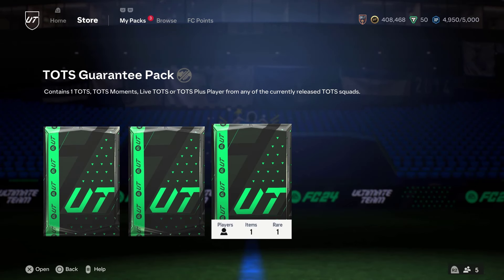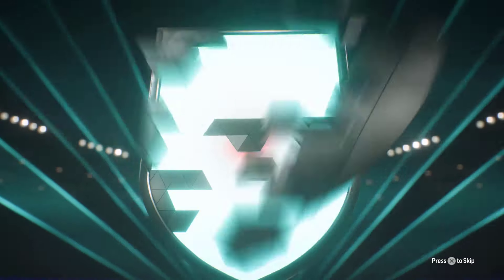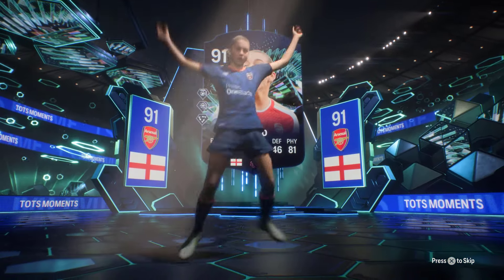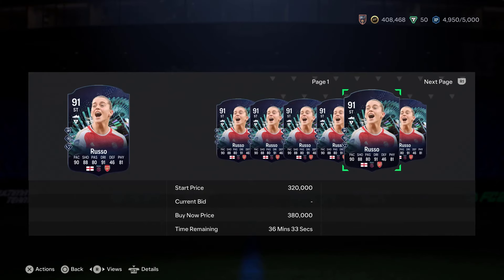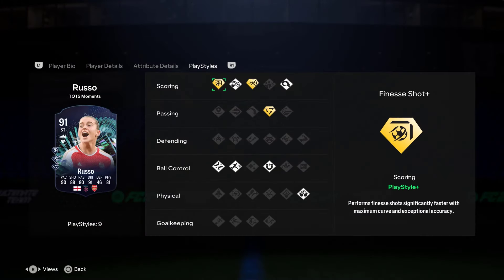Here we go with our second Team of the Season guarantee pack. We managed to get Barclays Women's Premier League last time — can we get an actual Premier League TOTS in this one? That would be great! It's English again, a striker this time, Arsenal — oh, that's a Moments card. That Moments color looks a bit brighter than the others, but we do get another Women's Super League card: Russo, 91-rated, just under 200k. Not bad — PlayStyle pluses include Finesse and Power Shot, Tiki-Taka as well.